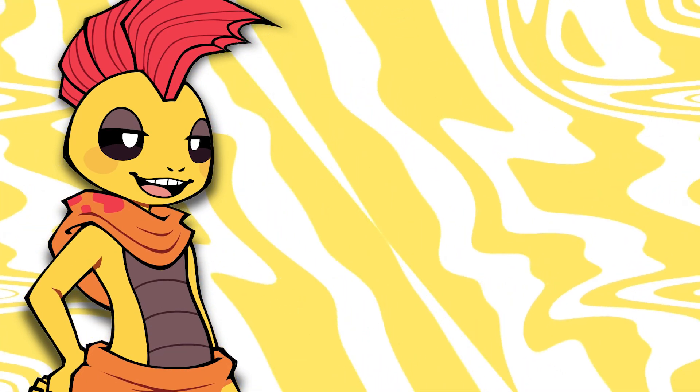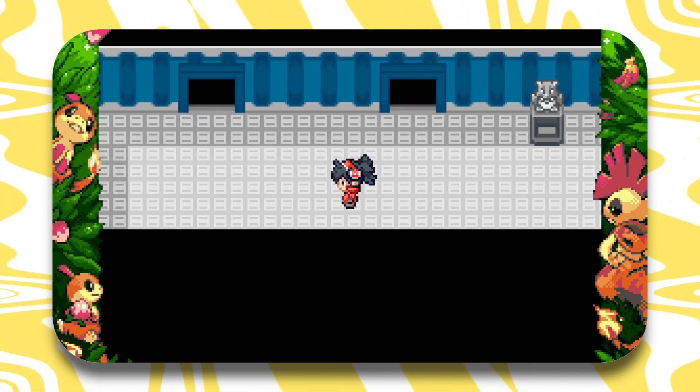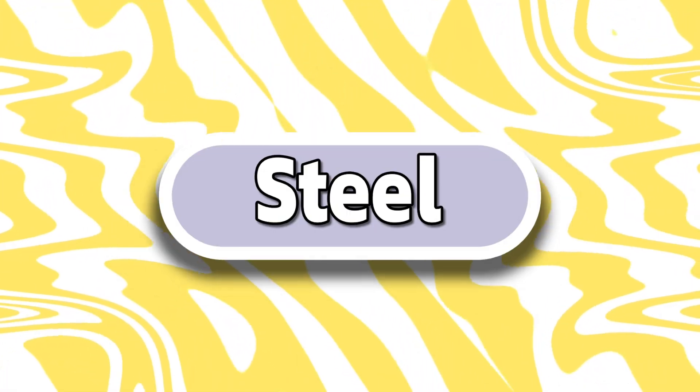Hi everyone, welcome back to Pokemon Unbound. This is part 3 of our series where we take on the Elite 4 with Monotype teams. Today we're going to be attempting with the Steel, Ground, and Dark Monotype teams.